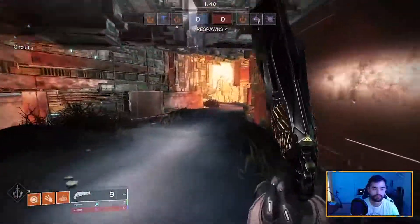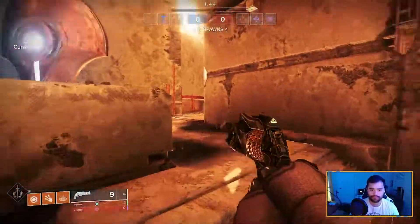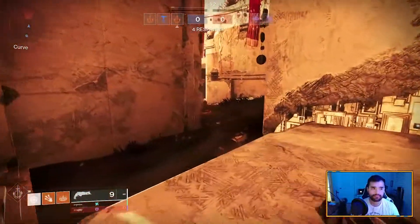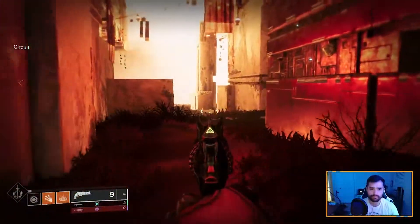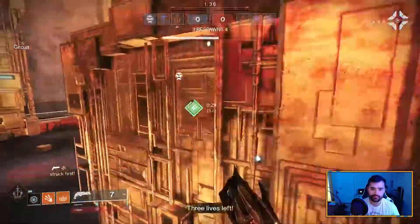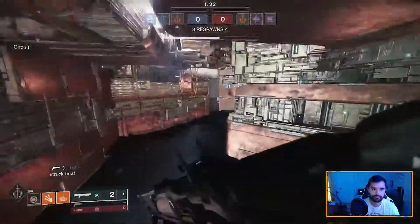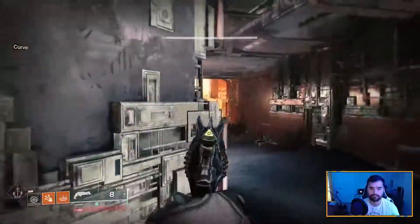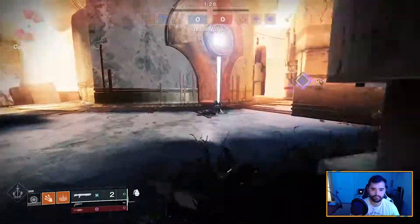The last and final tip is that your usage of cover and positioning is imperative to aiming well. Don't be standing out in the open getting peppered with fire and getting flinched. Strafe in and out of cover if you can, or if you're using a gun with sustained fire like an auto rifle, have cover very close by so if you start to take damage, you can back up, reposition, and re-engage — or just back off the encounter entirely if you're losing it.